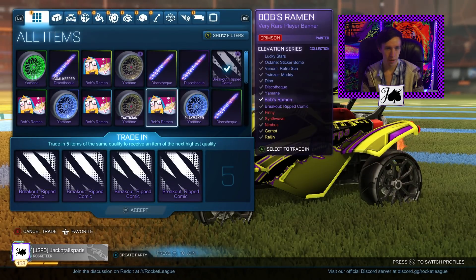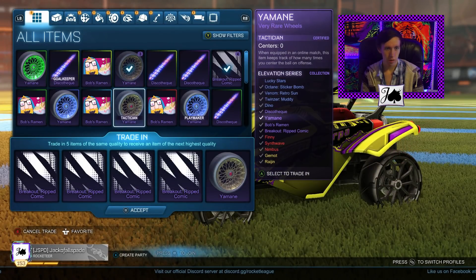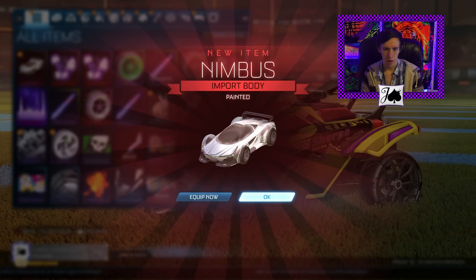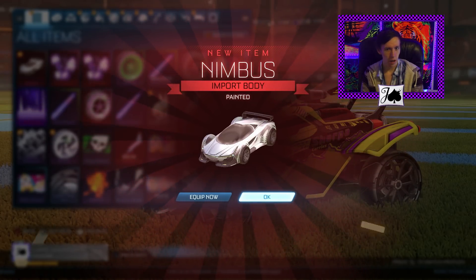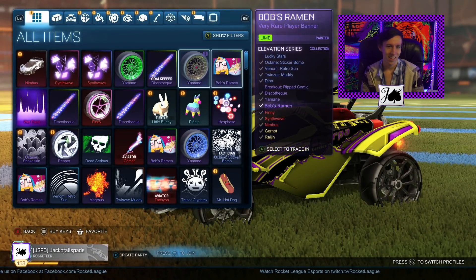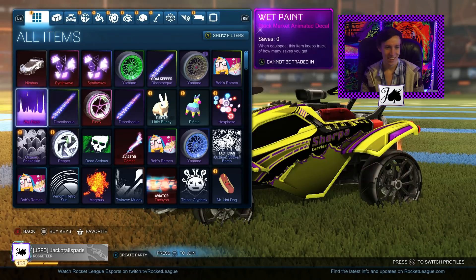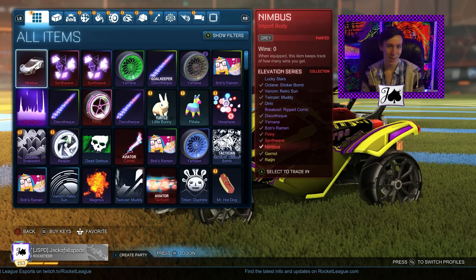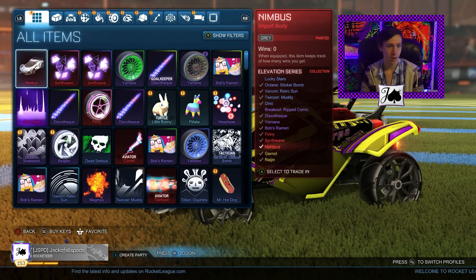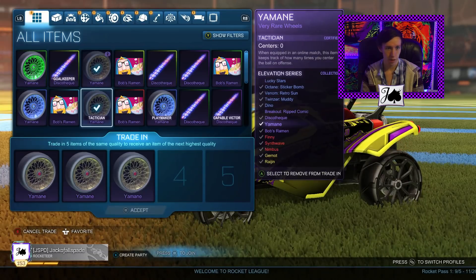We'll do four Ripped Comics here and one Yamane. After this we could squeeze in another one, but we'd have to use two painted items. I know this fooled me before — please tell me that's white. Oh, that's gray. That's alright. White Nimbuses aren't even that much right now, but I wish that had been white. I know that recently I was finally filming part of the giveaway blind trading video and the guy landed on my gray Nimbus, so I guess it's kind of cool to get it back.